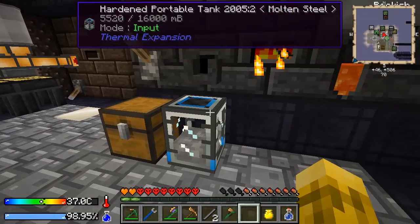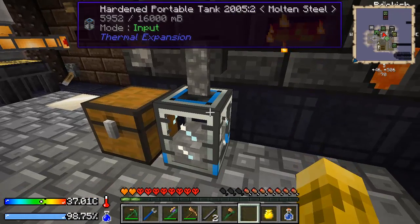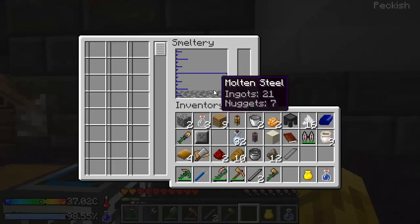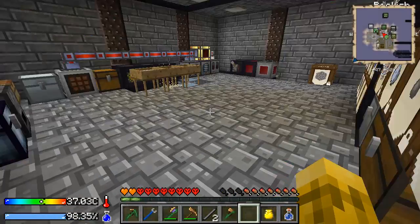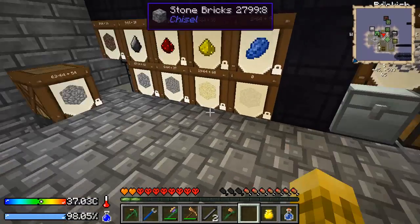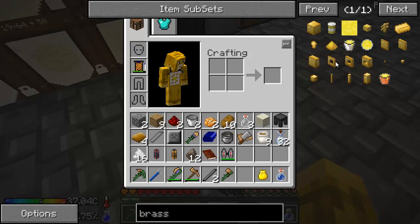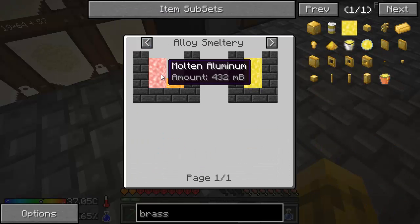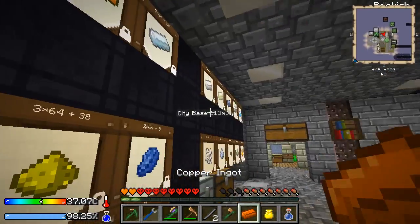That's probably going to break my auto-crafting stuff. Can I do that? Cool. You come out. And I need some gold or aluminum brass. Brass is — I always forget the recipe for brass — aluminum to copper in a three to one. So one copper, three aluminum.